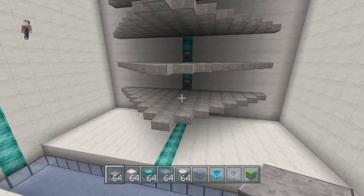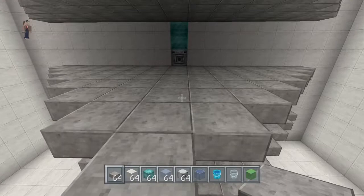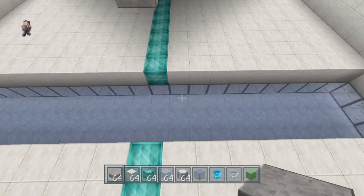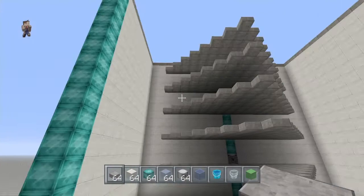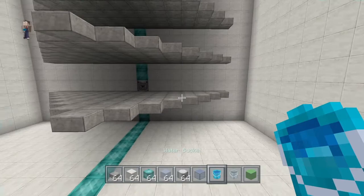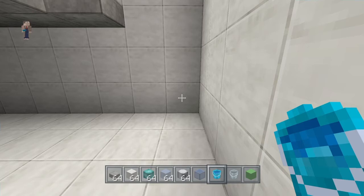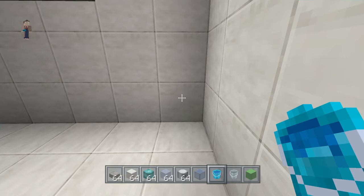So here's how this works: mobs will spawn on these platforms — these are top slabs. Water will be dispensed from here, washing the mobs off into this waterway. There'll be water here, and then a river that takes them down into the kill zone area. Don't put any water in your dispensers until we're completely done, because if not everything will get out of sync.